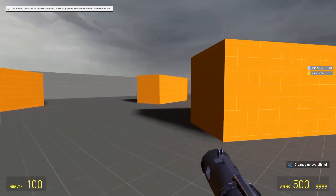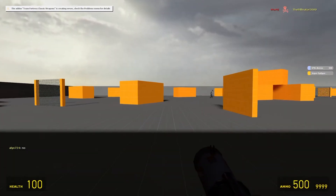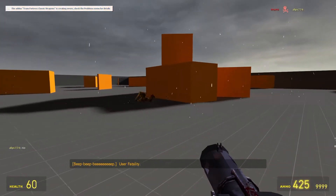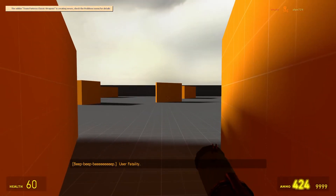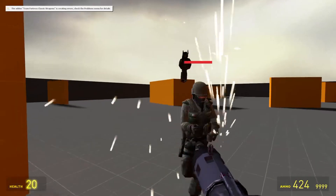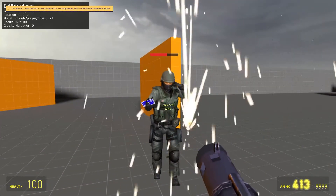Here we have the super nail gun. That was way too fast — it brings the weapon out and pulls it back in, that's how you reload things. I don't know what's making these lower areas.